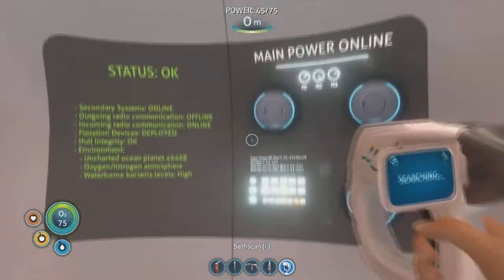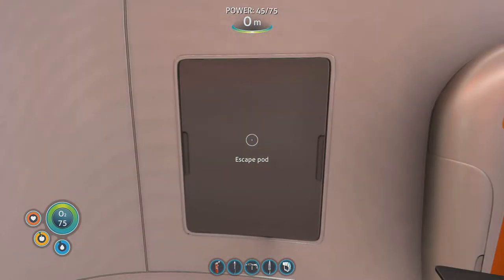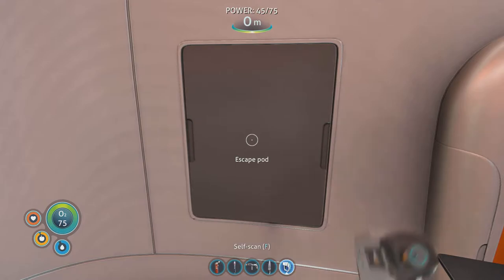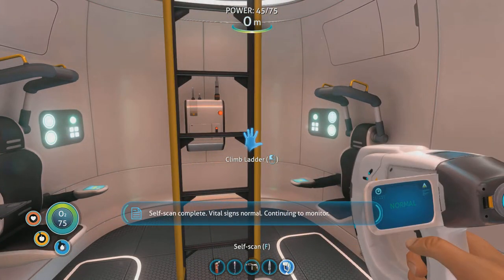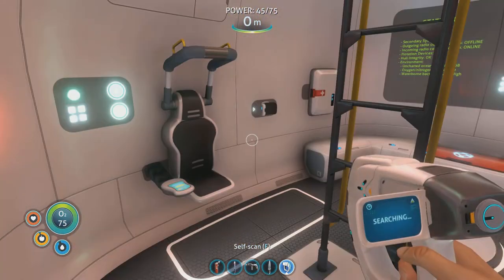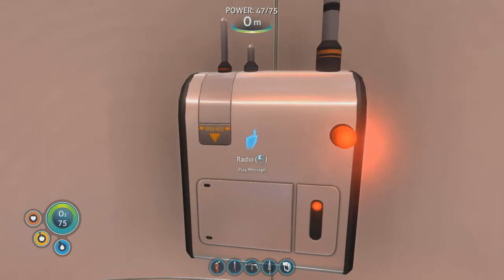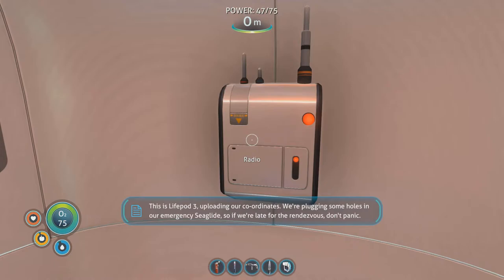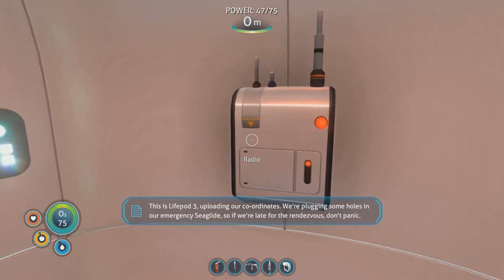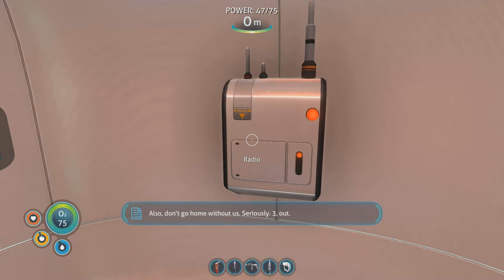What are we going to do about the power situation? The escape pod is at 49.75. Self-scan — oh I can scan myself! Hello, we've got a radio message. This is life pod three, uploading our coordinates — we're plugging some holes in our emergency sea glide. So there's someone else from the ship that survived! Don't go home without us — seriously. Life pod three out.